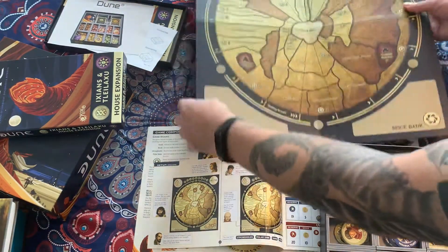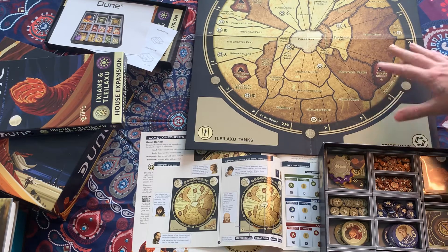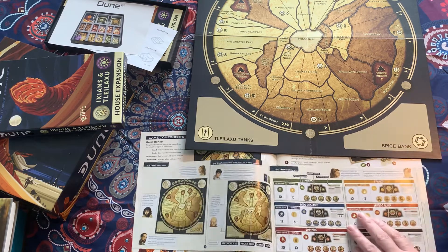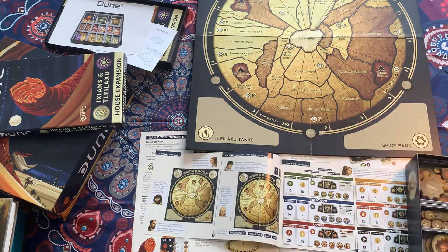As you may know, Gale Force 9 is reissuing this — it's actually an old game from back in the 1980s — and I have to say the new version looks really great. The art is great and the design concepts are really cool in this game. So let's go through the factions that come with the main game, starting with the Harkonnens.